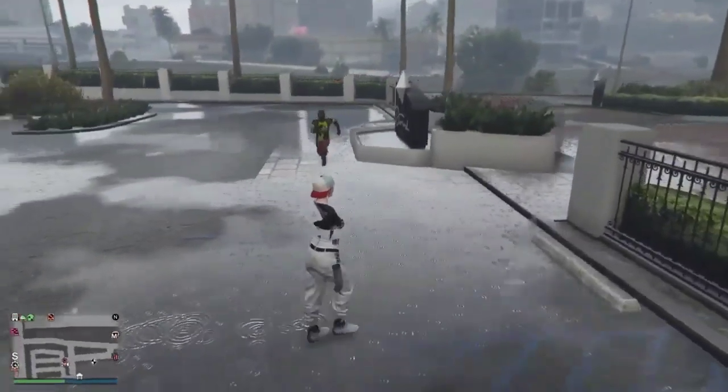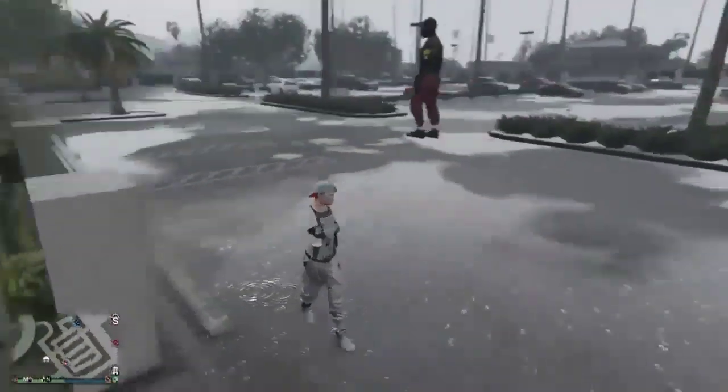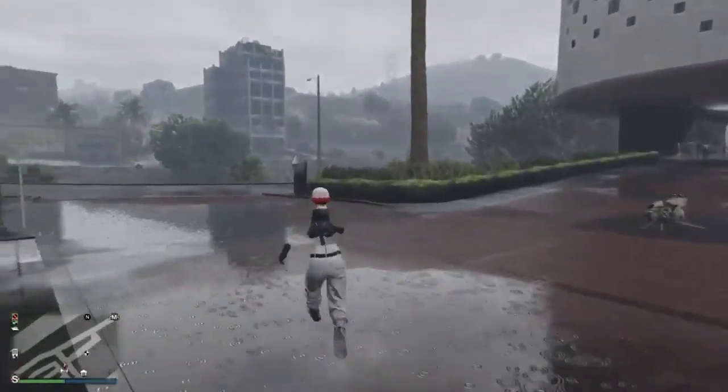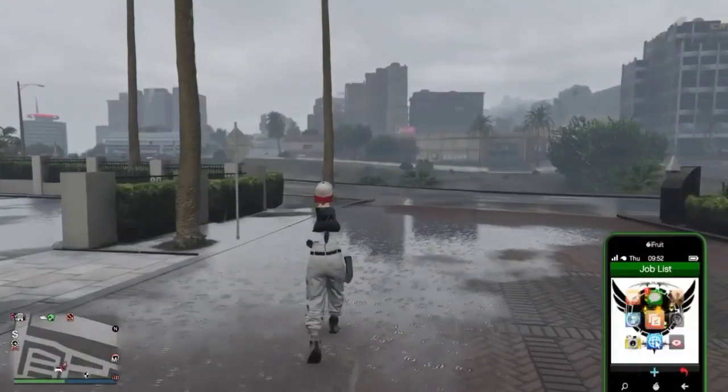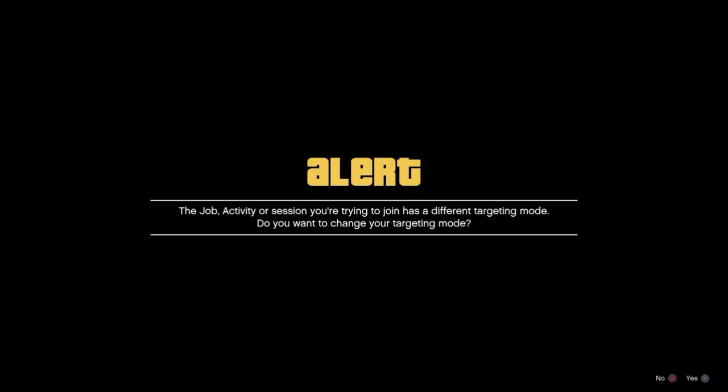Right now we're gonna wait for the Lester facility heist invite. As soon as you get that Lester facility heist invite, make sure you're registered as a CEO. Go ahead and accept that Lester facility heist invite, and once you accept it, it should put you on an infinite loading screen. Just wait until you get put on that infinite loading screen, then go ahead and join somebody in a different target mode — accept the first alert and decline the target mode alert — and it should put you under the map in full god mode after the most recent hotfixes in GTA 5 Online.